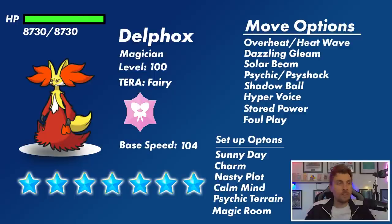Delphox is of course going to be level 100 with that Fairy Tera typing. It's likely, like other seven-star Tera Raids, to have its hidden ability, which is the Magician ability. If Delphox hasn't got a held item and it attacks a Pokémon that has one, the Magician ability will activate and steal that held item.